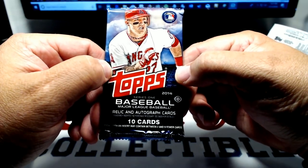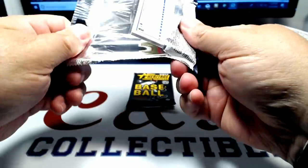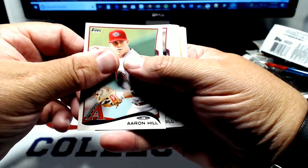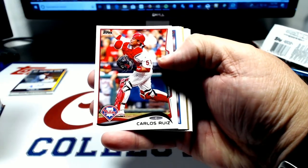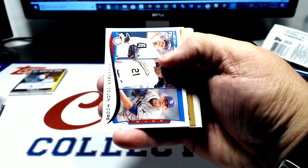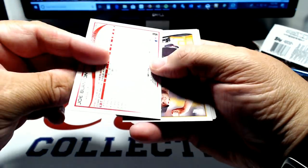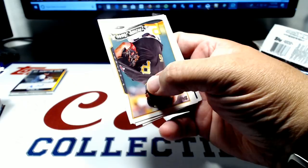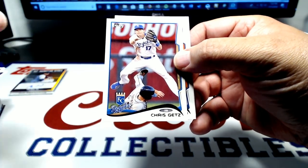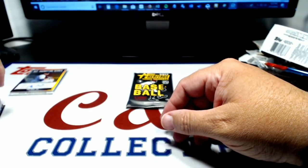2014 Series 1. Aaron Hill. Trevor Cahill. Carlos Ruiz. Johnny Gomes World Series. Scherzer, Colon and more. And a gold of Joe Blanton number 2014. Future star Gerrit Cole. Chris Getz. Bruce Rondon. And Yasiel Puig all-star trophy.